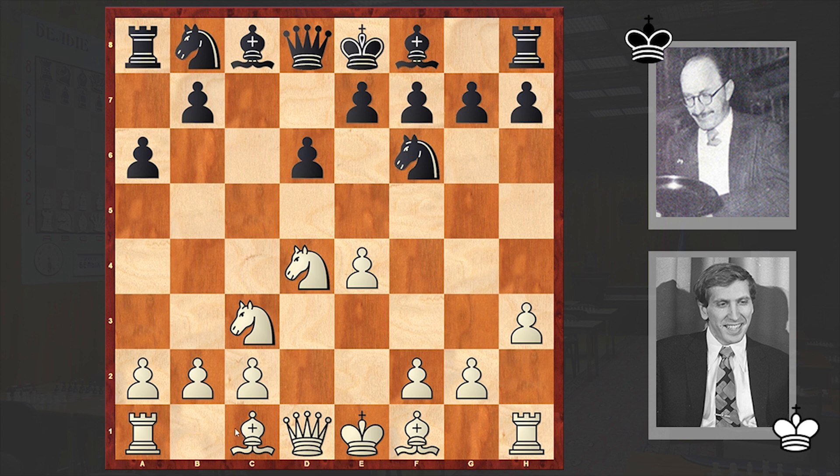The h-pawn is coming to support the knight on g5 in order to start a pawn push. Play continued Nc6, g4, and then Nxd4. The engine recommends Qb6 or e6 as better alternatives, but in the game we see an early exchange of knights on d4.